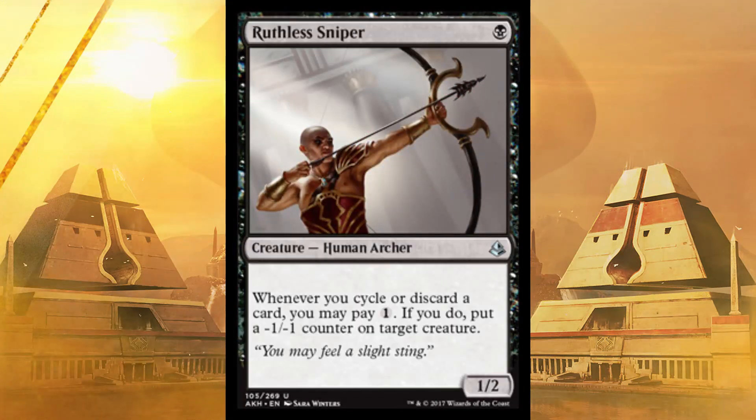Next up, possibly one of the most annoying uncommons — Ruthless Sniper. It's a 1/2 for one, which is already pretty darn good. Whenever you cycle or discard a card, you may pay one. If you do, put a -1/-1 counter on target creature. By itself this could kill multiple creatures, but much more likely you'll take a combat standoff and turn it into 'I'm swinging.' If your creatures are even one point bigger on attack or defense, you're swinging. If you can get this to go off a couple times, hello.